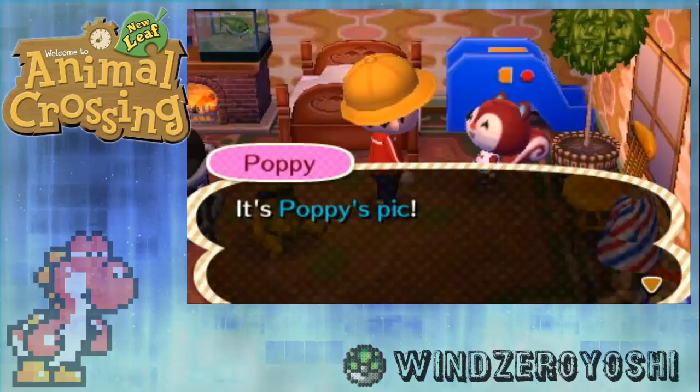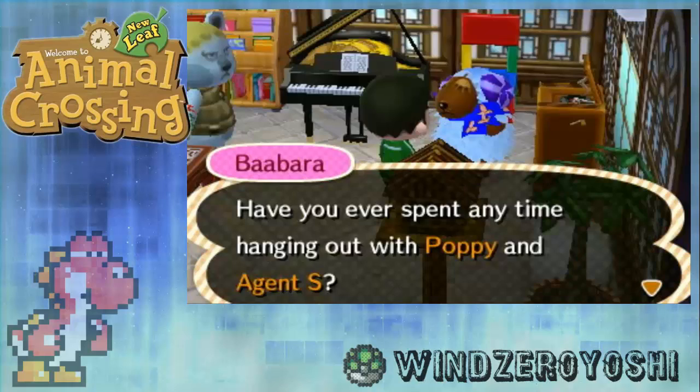How to get a villager's picture? Here's the fast way I got my pictures. First thing, you have to build a strong friendship with the villager. Never hit your villager or push them into pitfall seeds. If you do this, it will take you many weeks.